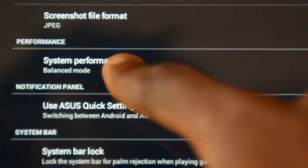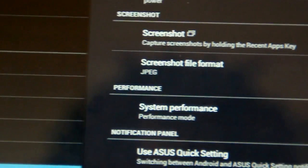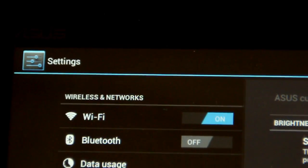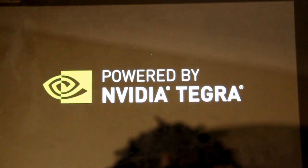I'm going to be using the Asus Transformer Prime, because it's a pretty good candidate — it has the 4-core Tegra 3 processor. It may not be the fastest, but it is probably the most supported in terms of games. Tegra 3 has their own marketplace with updated graphics for the particular chip, so that's why I chose to use the Transformer Prime.